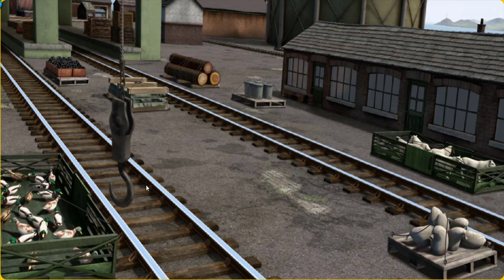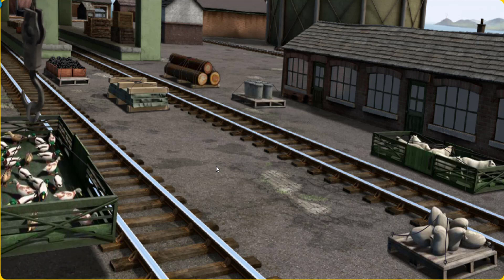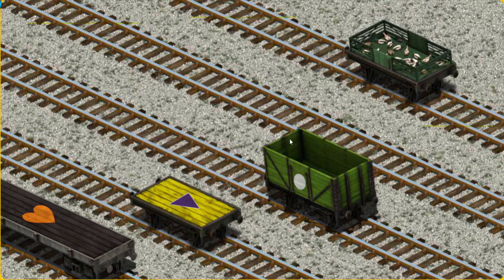Show Cranky where the ducks are. You've found them! Let's lift and load. Now the cargo must be loaded. Show Cranky where the purple flatbed with the picture of a yellow wrench is. You've found it!